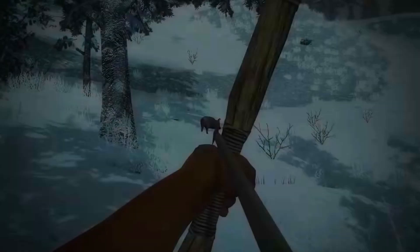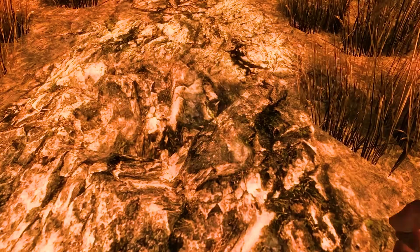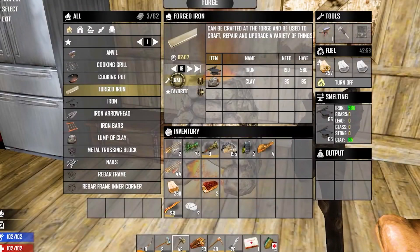The Seven Days to Die lagging issue can be caused by several factors. It could be due to a bad internet connection, a software, or even a hardware issue. Here's what you need to do to fix the lag issues you are experiencing.